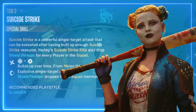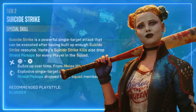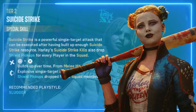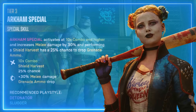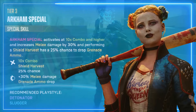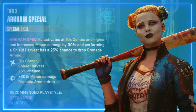Tier two: Suicide Strike — a special skill; a powerful single target attack that can be executed after building up enough Suicide Strike resource. Harley's Suicide Strike kill also drops shield pickups for every player in the squad. Arkham Special — another special skill that activates at a 10 times combo or higher, increases melee damage by 30 percent, and performing a shield harvest has a 25 percent chance to drop grenade ammo.